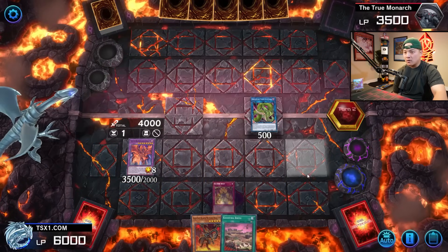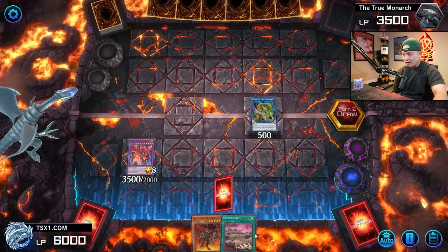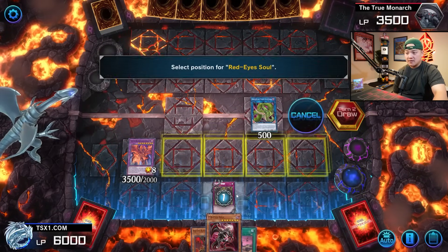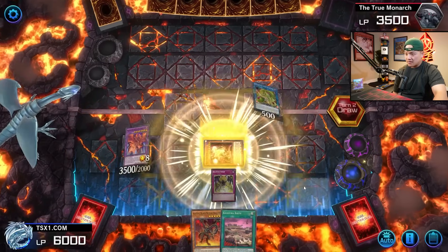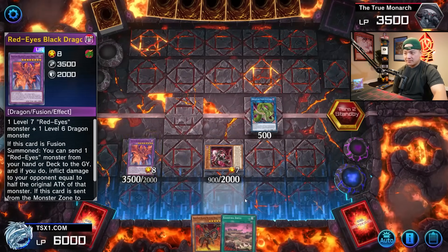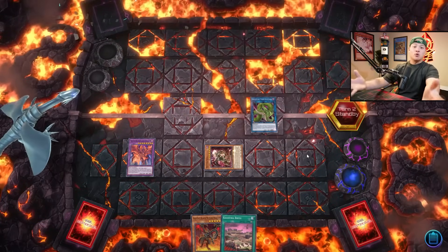On your opponent's draw phase, we activate Red-Eyes Spirit to target Red-Eyes Soul from the grave and special summon it. Red-Eyes Soul's name becomes Red-Eyes Black Dragon while on the field and in the graveyard. Now we activate Red-Eyes Soul's quick effect — target the Meteor Black Comet Dragon on the field and deal 3,500 damage to your opponent. That's the two-card combo, literally. Because of Red-Eyes Soul, that's 8,000 total damage.